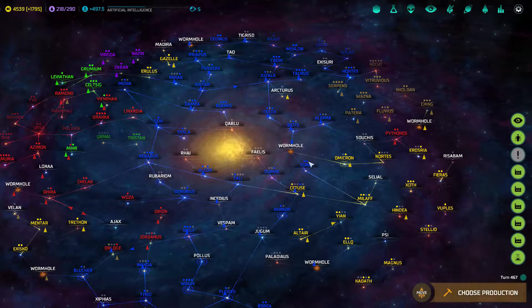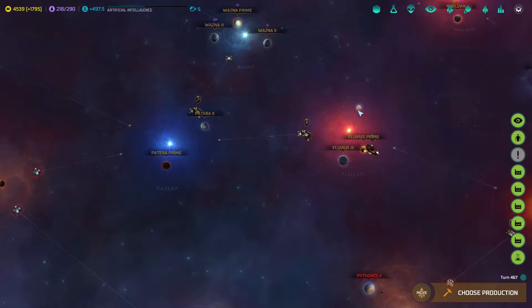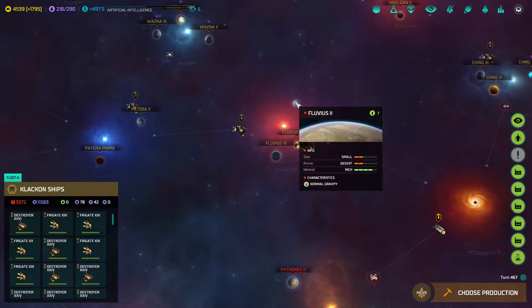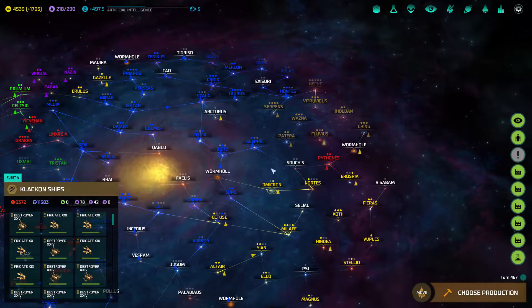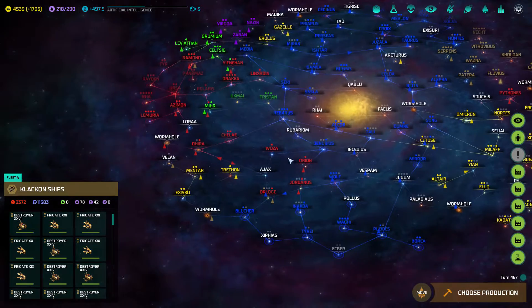Hello everyone, welcome back. My attempt to garrison myself on Floofius 2 did not work out as I would have liked. Although I did do a notable amount of damage to the defending fleet of Floofius 2, all I got from my efforts was two cruisers on the main fleet, and that was pretty much it.